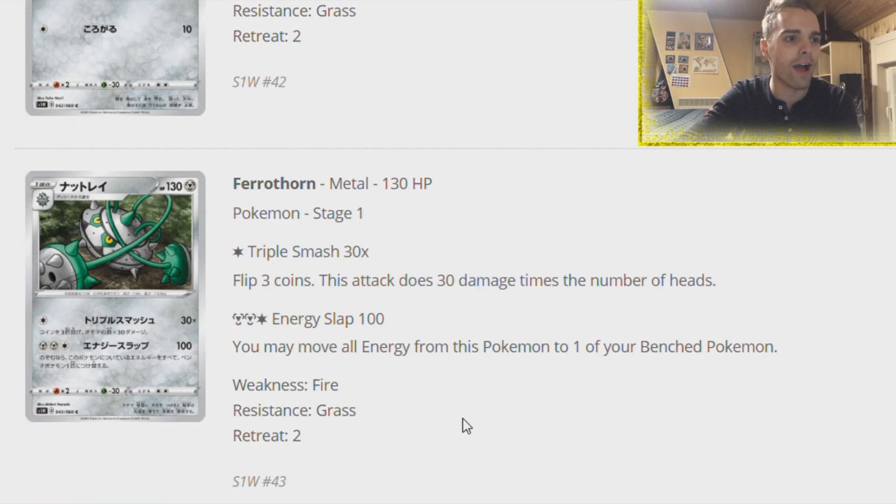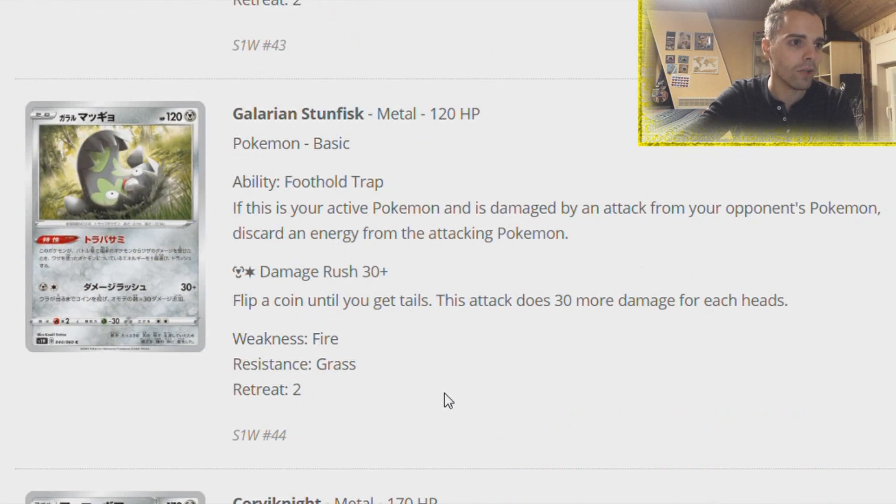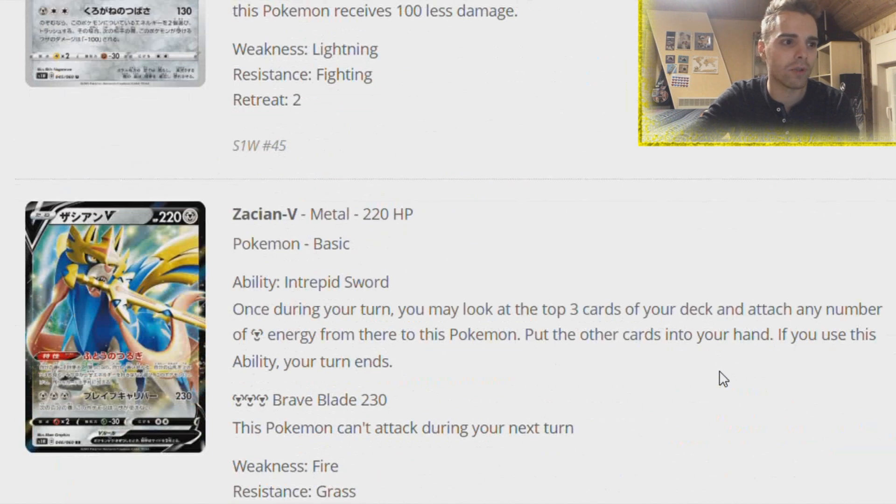There's a Ferrothorn. We have Galarian Stunfisk - if this Pokemon is your active Pokemon and is damaged by an attack from your opponent's Pokemon, discard energy from the attacking Pokemon. Maybe combine it with Crushing Hammer. Corviknight is a Stage 2 evolving from Rookidee. You may discard two energy from this Pokemon and if you do, you receive 100 damage less. Very defensive, but only smashing 130 damage will not do it.